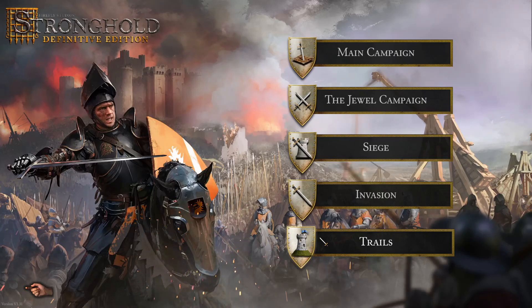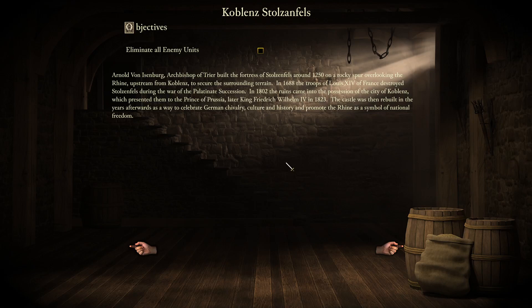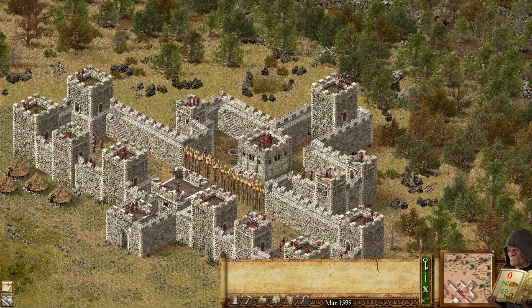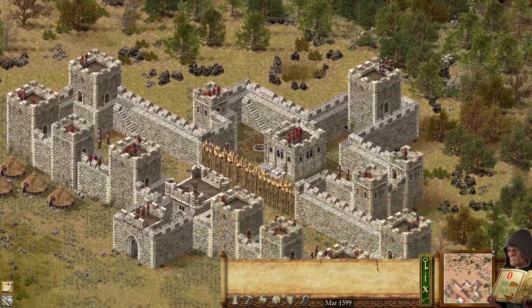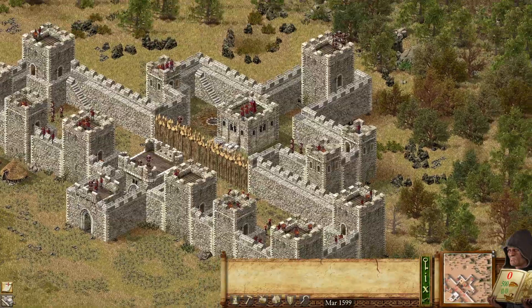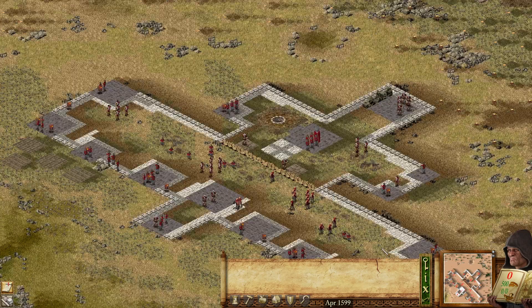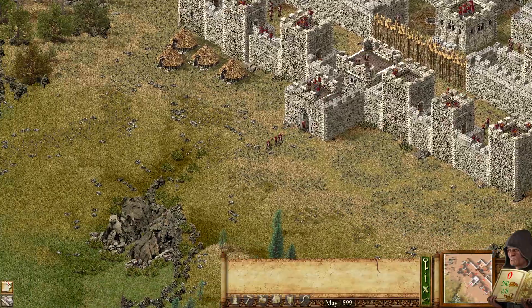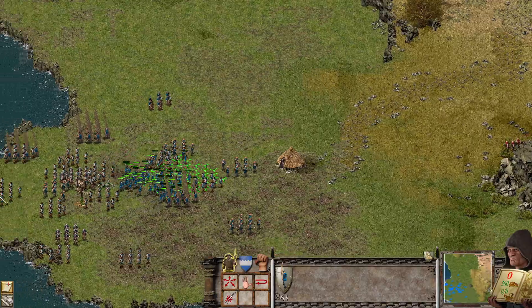Hey guys, welcome back to my channel, playing some more Noble Trails. This is a Kobelands mission 7. Okay, it's a siege — well obviously it's a siege, but we're the siegers. I'm not very good at siege; I kind of feel like you want to go in through the back, but for now I'm just going to stay here.